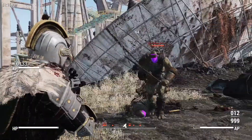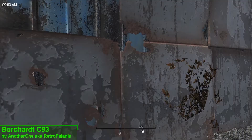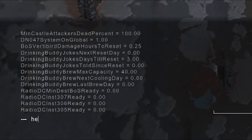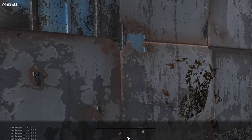This week's weapon mod is the Borchad C93, and you can acquire this weapon from weapon vendors, Minutemen, and Gunners. Or you can do what I did and open up the console and type in 'help C93 4 WEAP'. Here you'll find the weapon's ID code, and by typing 'player.additem' and the ID code you'll get your hands on the weapon.